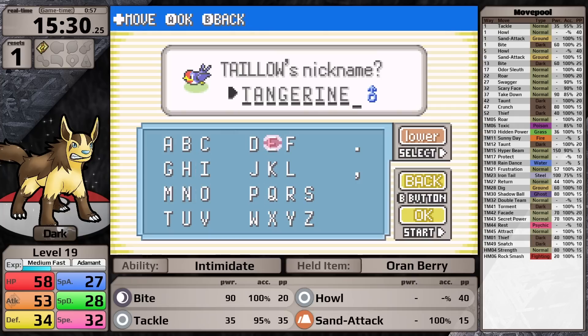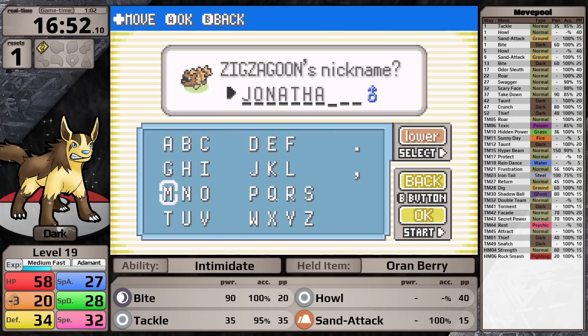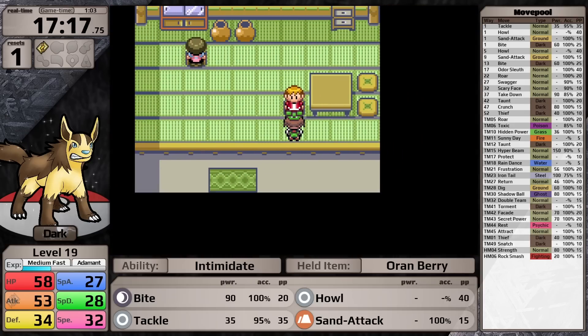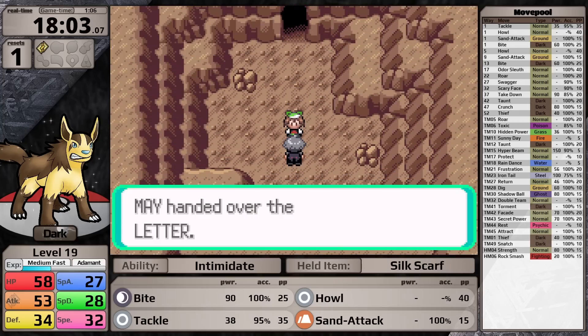The first HM user, a Taillow, is named Tangerine. The second, a Marill, is named GM. The third is a Zigzagoon, which I named Jonathan. Thank you so much for the financial support — it really means a lot. If you don't want to support me, you can just like the video, which makes me feel better about myself. You can also subscribe to the channel, because I'm getting very close to 60,000 subscribers and will have to release a special video when we get there.